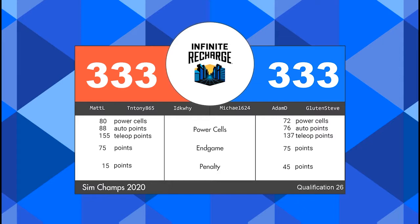Both teams will be earning just one ranking point from the result of the match. But both alliances were also able to make their shield generator operational, and neither alliance was able to score 90 power cells. This means that both the Red and Blue Alliance will be going away with two ranking points — one from the shield generator operational status and one from the tied result of the match.